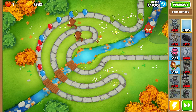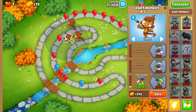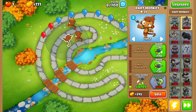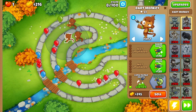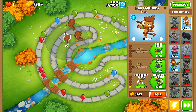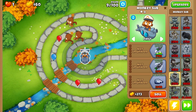Let's grab that third dart monkey and upgrade him to long range darts so he can pop quite a few balloons. We should have more than enough popping power for these rounds. I would go for the balloon jitsu/ninja/alchemist combo, but on Impoppable it's expensive. The monkey sub is more geared toward Impoppable since we can afford it sooner. Let's go ahead and grab the monkey sub.